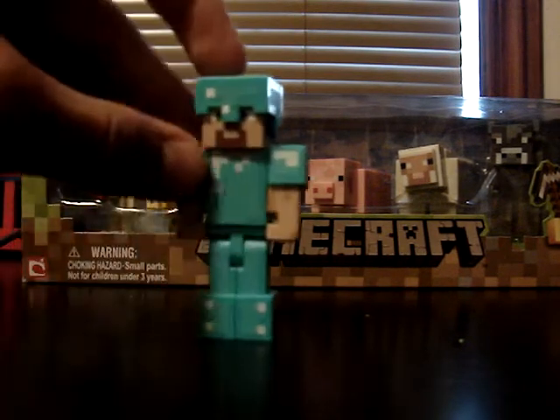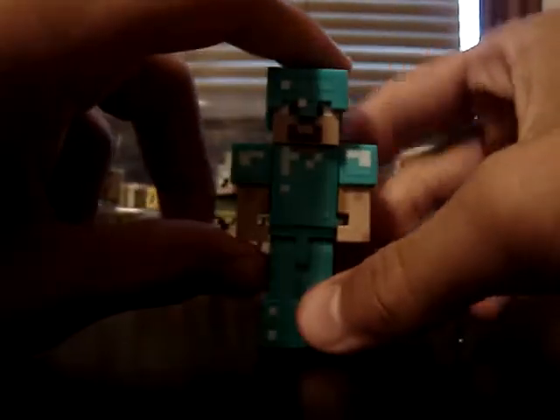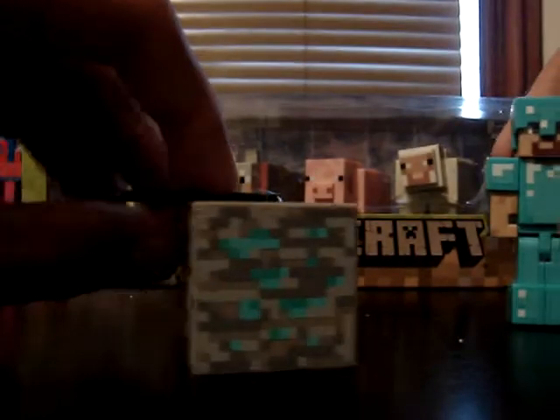First off, I want to say that for the Diamond Steve, I actually unboxed him before making an unboxing video, but I guess I can still review him. So he's basically Steve, as you can see. His helmet comes off, so you can put it on other people. He comes with a diamond ore block and a diamond sword.